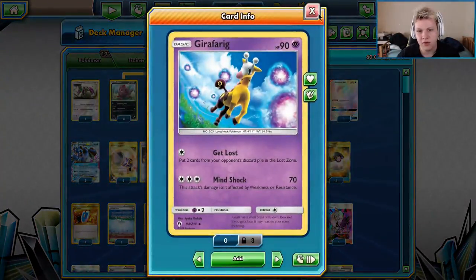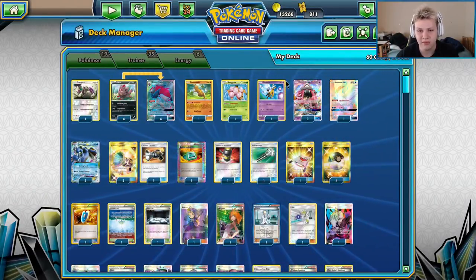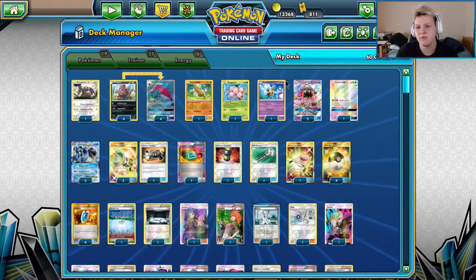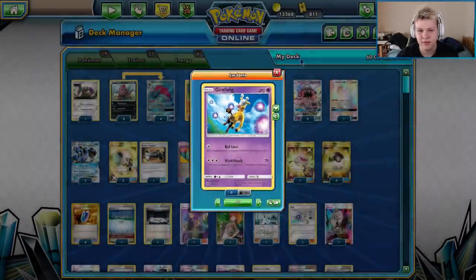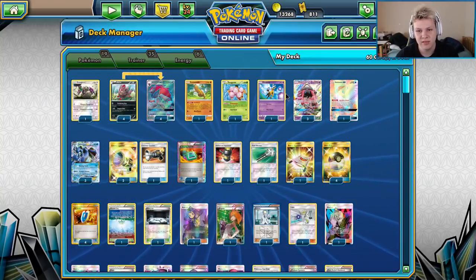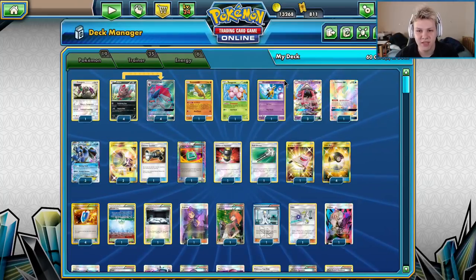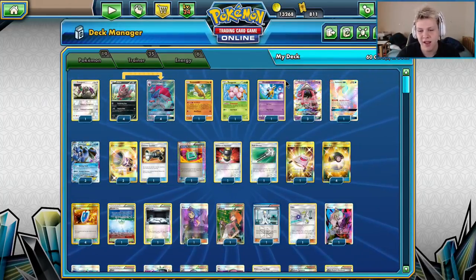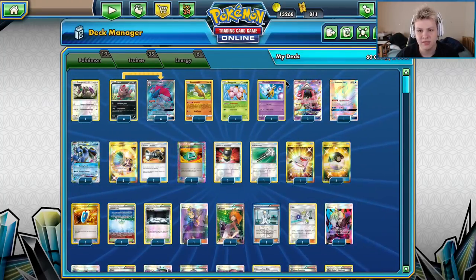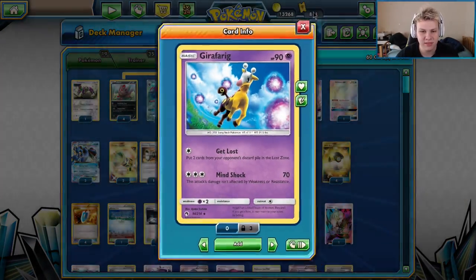Get Lost Giratina — one of the best cards in expanded in my opinion. People play such low counts of stuff because of VS Seeker, and we have so many ways to get what we need back in expanded. My favorite play with Giratina is literally Guzma — send Giratina to the active and then Get Lost their Guzma, meaning they can no longer use Guzma for the rest of the game and have to find a different way to retreat their active every single turn.